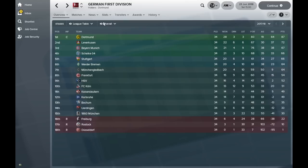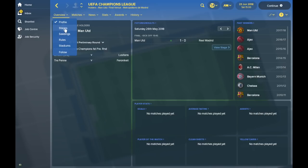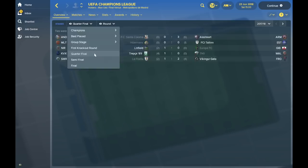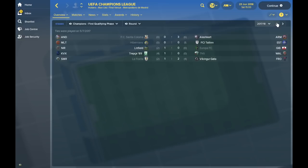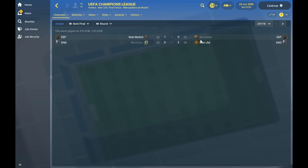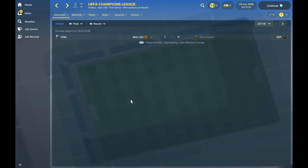Looking at the Champions League — Manchester United have won it. In the quarter-finals United overcame Lyon 6-0 on aggregate, Blackburn beat Porto, Barcelona knocked out Lazio, and Real Madrid took out Liverpool. In the semi-finals Real Madrid knocked out Barcelona 3-0 on aggregate, and United came from behind to beat Blackburn 4-3. In the final, Manchester United won 1-0 over Real Madrid with Brian McClair scoring in the 97th minute of extra time.